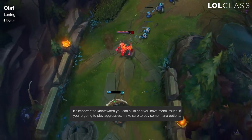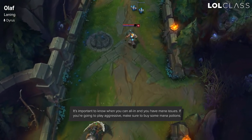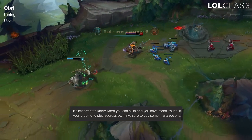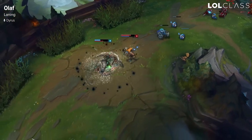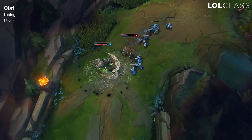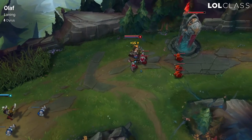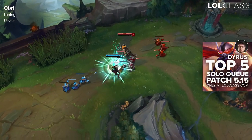The only exception to this is when you have flask or sheen. When you don't have mana your other skills don't really cost mana, but your main source of damage is Undertow. When you use your Q to chase opponents it's hard to manage mana when deciding to pick up the axe or throw it again. You can also use it for wave clear, so mana is a very important thing.